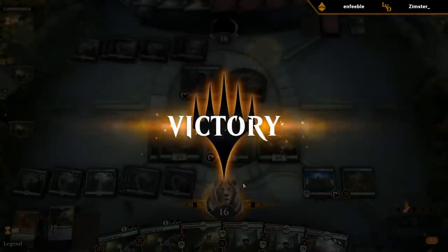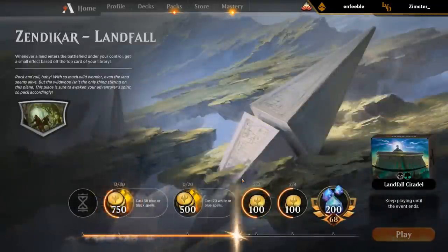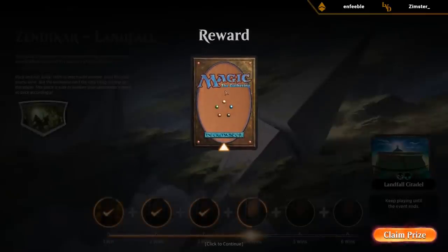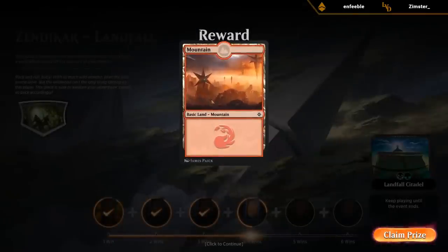Our opponents haven't really let us go off yet — they kind of always concede before we actually win the game with Citadel activations. So hopefully we can go through it once. We got our Mountain with some interesting Hedron shapes in the background.